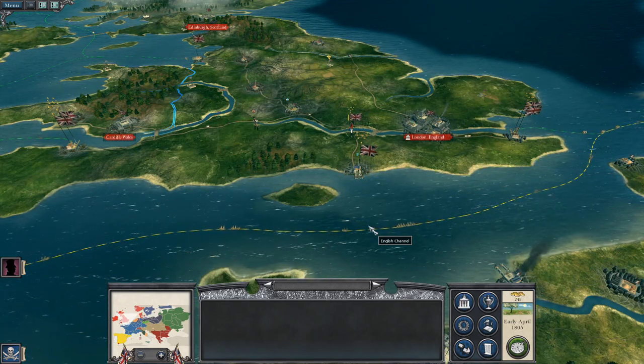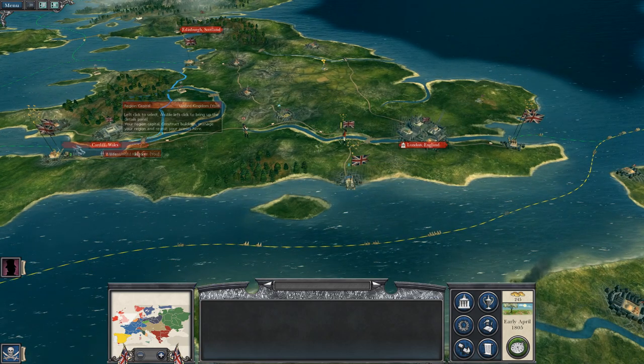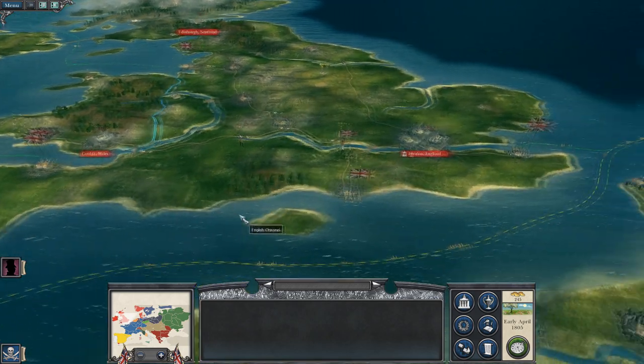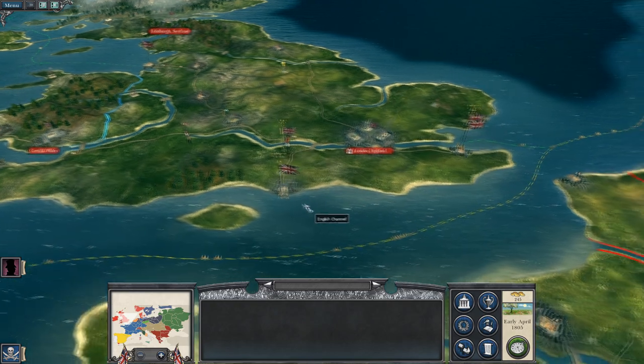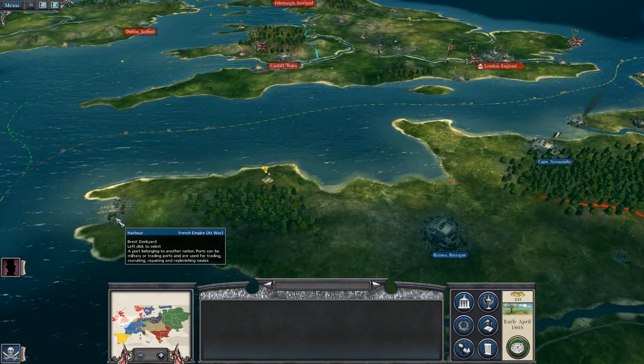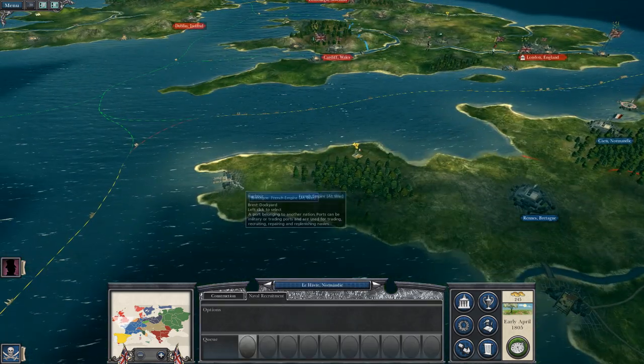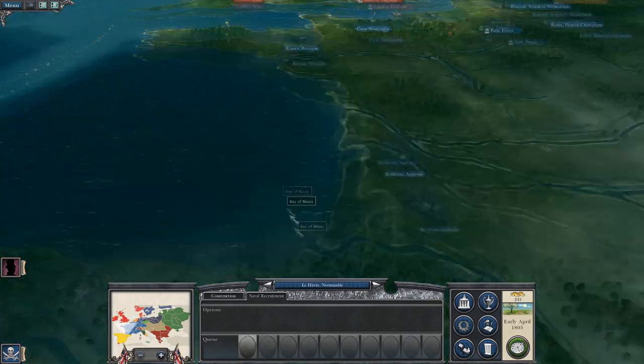What's up guys, this is The Rifleman and I am back bringing you to the next episode of my Napoleon Total War let's play as Great Britain. To round off last time, we had a couple of naval battles that freed up our docks massively and we destroyed French naval power, although we must continue our raiding efforts against their dockyards to prevent them from regenerating more ships.